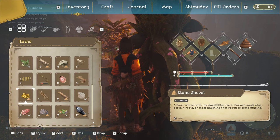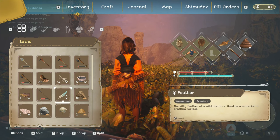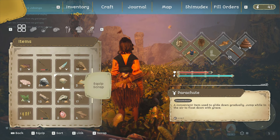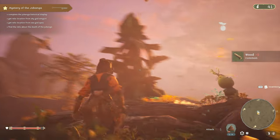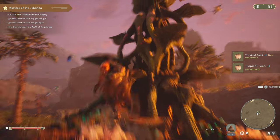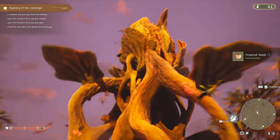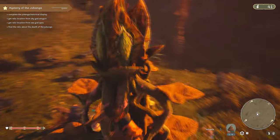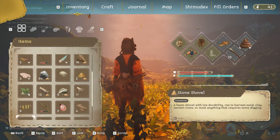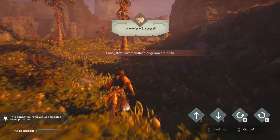We need space in inventory. I hope we sometime get the ability to make bigger bags. The shovel is almost done - might as well keep it. Let's drop the feather - uncommon, but I'll drop the wood instead. Got three seeds total. The ecosystem can sustain animals and plants, so we have to go plant these somewhere.